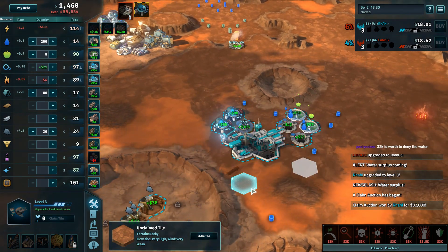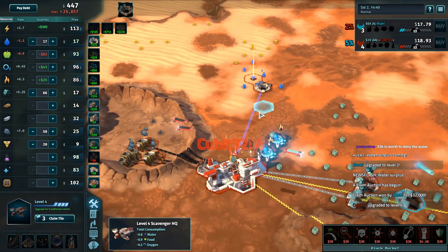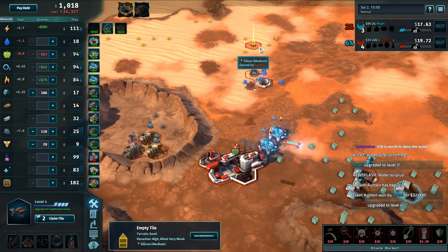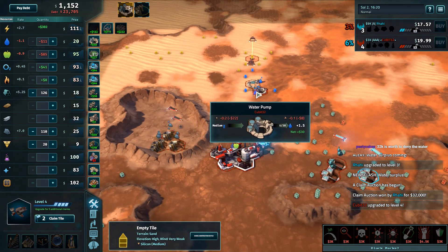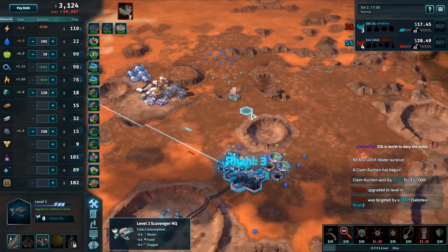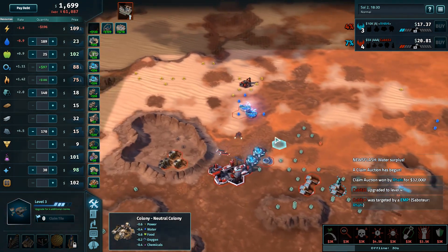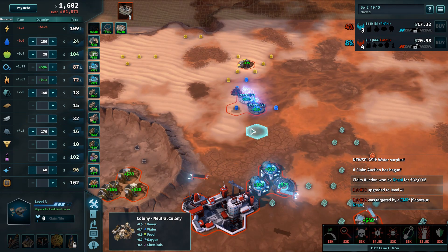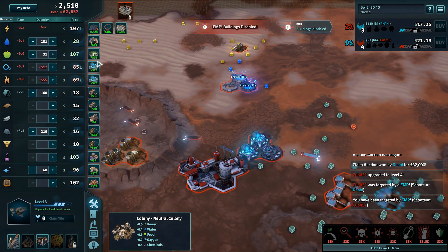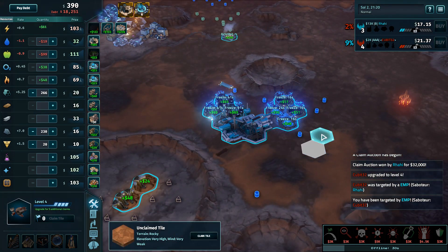Now deciding to go into electrolysis instead — probably worth denying the water, assuming that forces Qubit to use a claim from his upgrade on the water here. Qubit also going into some silicon. Power's still refusing to fall despite the colony not adding any more offices. Qubit's water gets frozen by an EMP, but Qubit going into a triangle of water early. Qubit's still having water issues, and Rahi now with enough money to buy up some of Qubit's water.